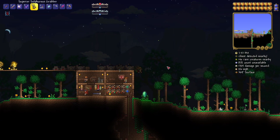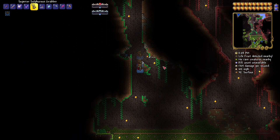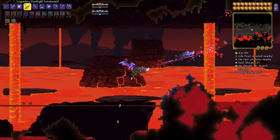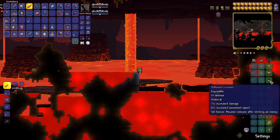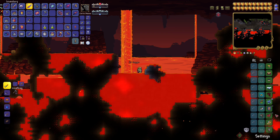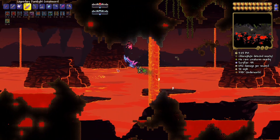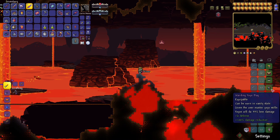Let's go do this fight - I have a spot set up way out here, the brimstone crag is all the way across the map. Before I jump in, here's what I used for aquatic scourge: hallowed armor, frost flare, evasion scarf, soul of cryogen, ankh shield, bloody worm scarf, angel treads, and mechanical glove for equipment - plus the dark light greatsword.